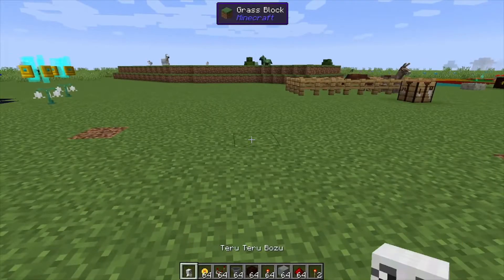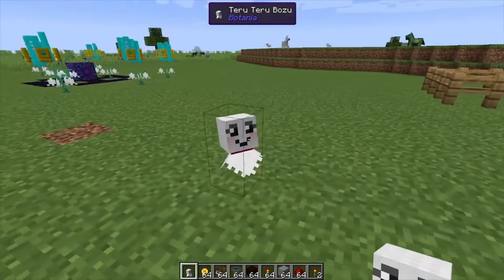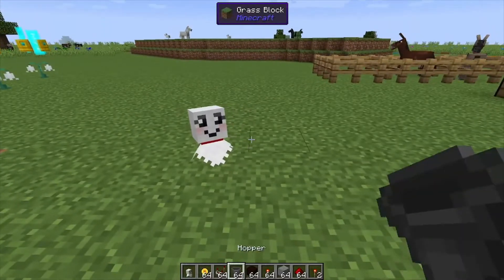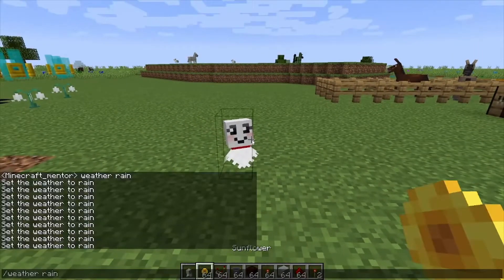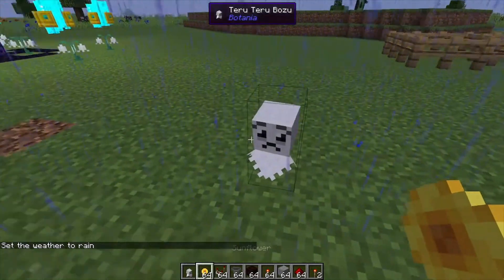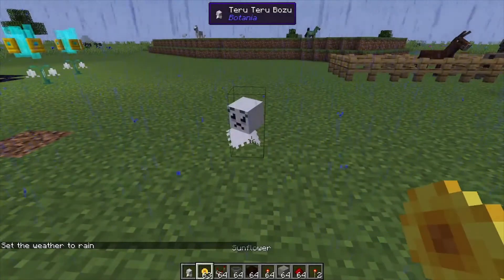Hey, Minecraft Mentor here, and today we're going over the Tarotero Bozo — or Bizoo. This cute little floating plushie is actually a weather controller. If it starts raining, we can bust out our sunflowers. It gets sad because it's raining, and we can make it happy by throwing it a sunflower, which will change the weather back to sun.